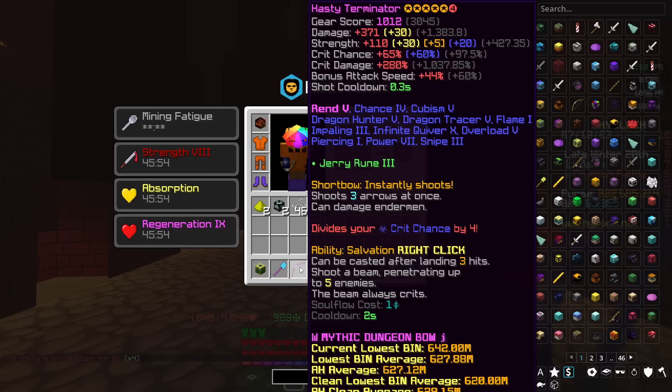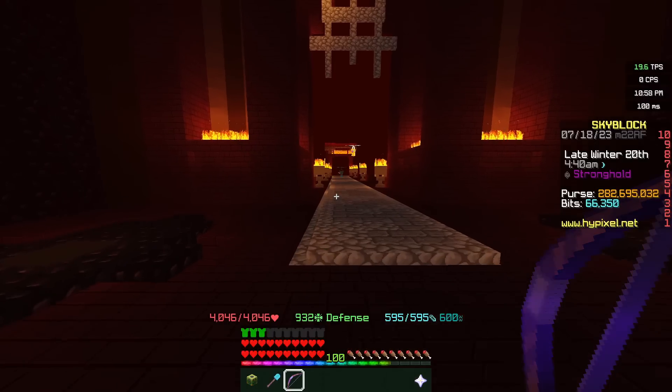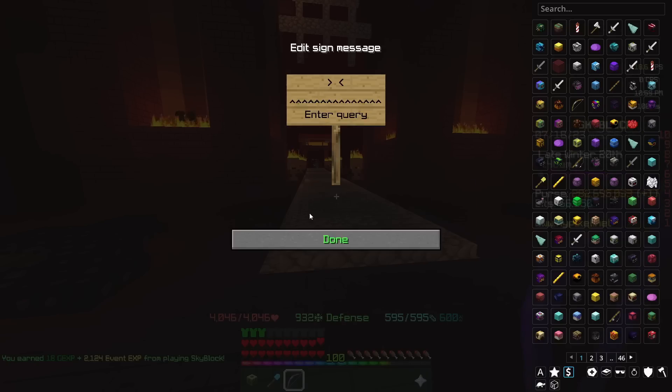The main issue with Rend on this Terminator is that there are very few situations where it's actually better than Soul Eater, from what I've observed. The majority of mobs you're killing don't take 5 hits or 2 seconds to kill, so the ability is sort of sporadically used. This enchantment is a huge, huge niche, and there's a good reason people don't really use it.